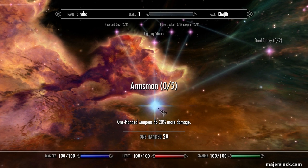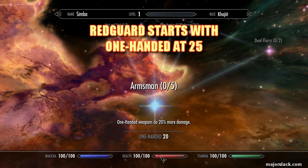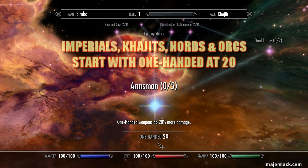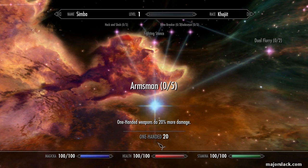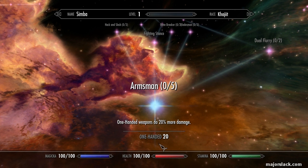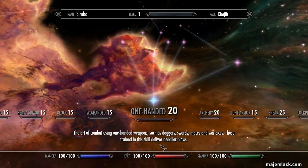I strongly recommend that you go through Helgen Keep in every battle using one-handed weapons, because you can level up One-Handed very quickly and come out with two quick perk points, as long as you do a little bit of other leveling like Lockpicking, Restoration, Sneak, and Heavy Armor. The lower the skill level, the faster you'll level up — so not all races are created equal. The Redguard starts out with the highest One-Handed at 25. Four races start out at 20: Imperials, Khajiits, Nords, and Orcs. All others start at 15. Those starting at 15 will do really well; Redguard will have the hardest time with this strategy.